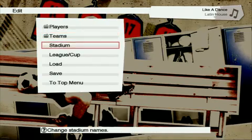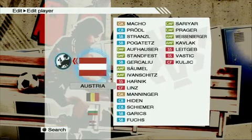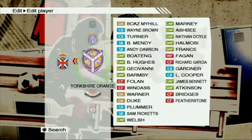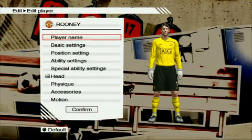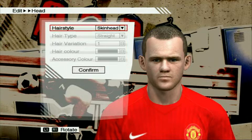The lack of official licences is something that Pro Evo fans should be used to by now, but we're glad to see that the edit mode has become even more extensive this year. You can manually edit everything from individual players and teams to stadiums and competitions. If you're willing to make the effort, you can change team names from preposterous titles such as Yorkshire Orange to their proper names such as Hull City.